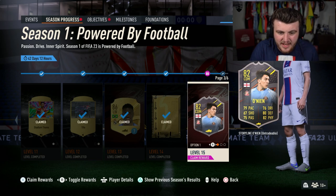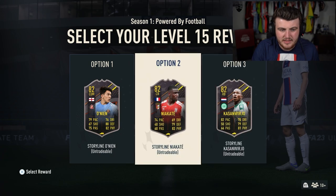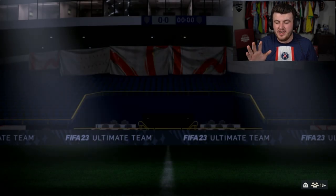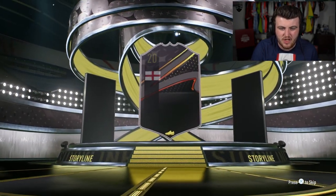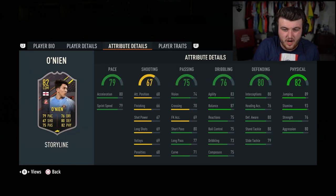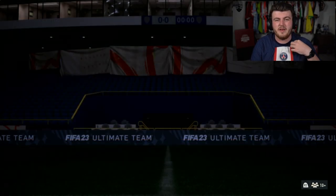I've also completed the level 15 reward. I'm going to take Onin from Sunderland - sorry Newcastle fans, I do apologize. Let's see the little walkout animation. There's the card - it's a storyline, it is a CDM and no one cares about this. Actually quite a nice looking card: 87 balance, 83 agility, not too bad passing stats. This is probably semi-usable to be fair, but I'm gonna store that in the club and never use it.